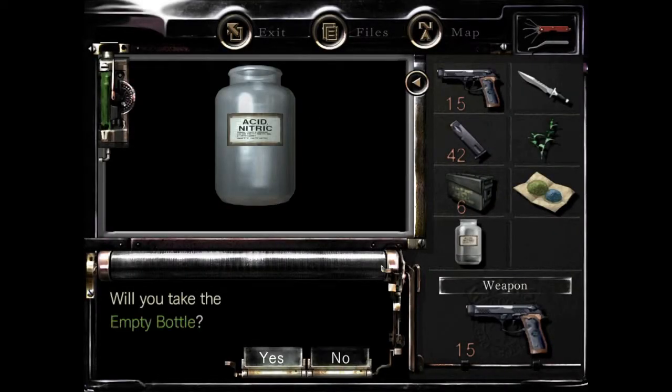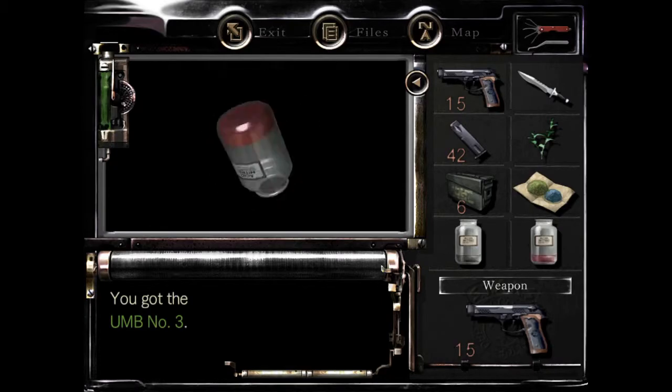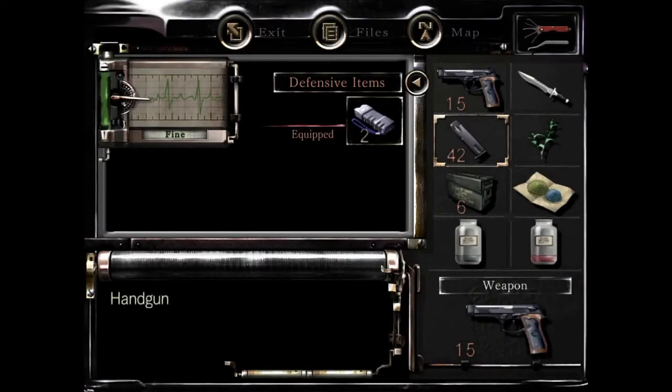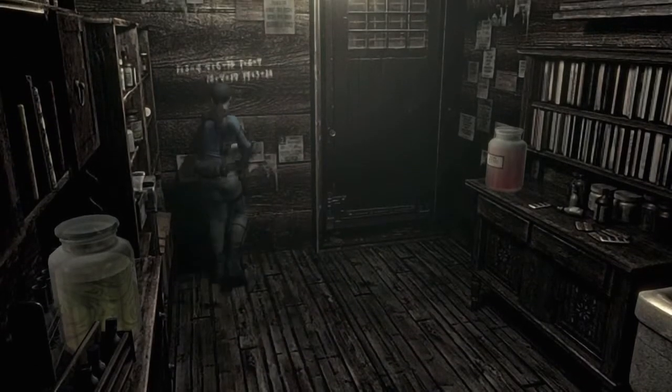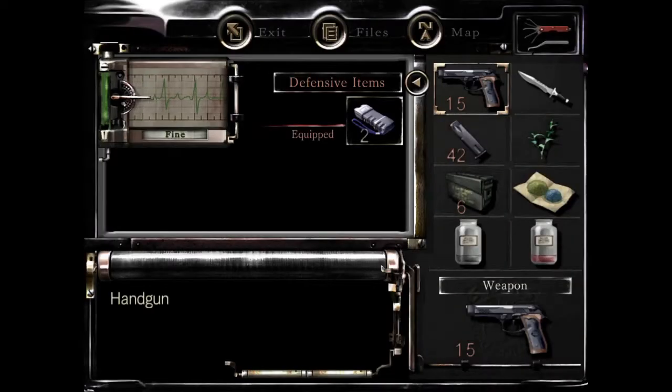So the first part of the equation, where you have to make number 4, you fill the water at the sink — as I already have done — and you take your UMB-03, you combine them both as the mathematical equation tells you to, and that will give you NP-04.